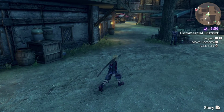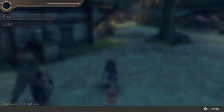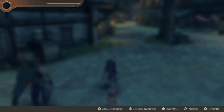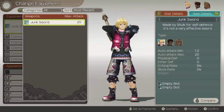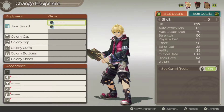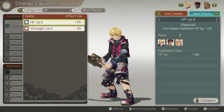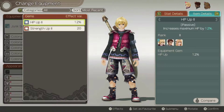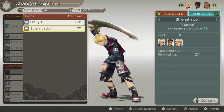So let's go ahead and open up the main menu and go to change equipment. If we look at the junk sword that Shulk has equipped, you can see it has two empty slots. We can easily head over and slot in those gems we were just given. The HP up level 2 boosts our HP by 12%, which is really nice. And then also strength up level 2, which raises strength by a flat total of 20. Also really nice.